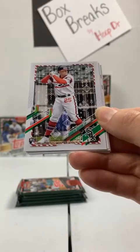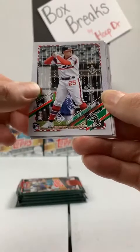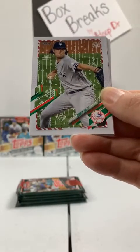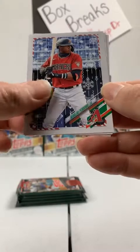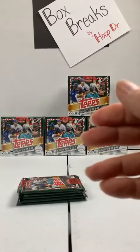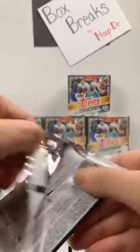Minnesota Twins get Nick Gordon, rookie card — new name for me. Andrew Vaughn rookie, Chicago White Sox. Matt Olson to the A's. Joey Gallo in his Yankees uniform. Garrett Cole also to the Yankees. Next up to the Kansas City Royals, Hunter Dozier. Arizona Diamondbacks rookie card, Perdomo again. Vladdy Jr., Toronto Blue Jays. Kyle Hendricks, Cubs. Fernando Tatis Jr. to the Padres. Still got halfway through Box 1.